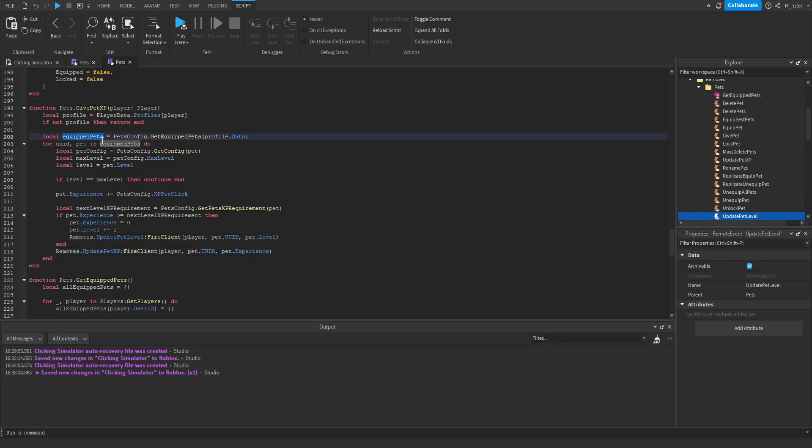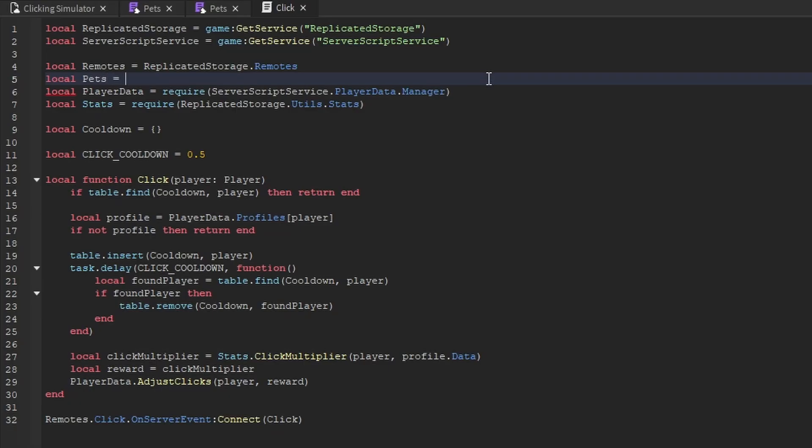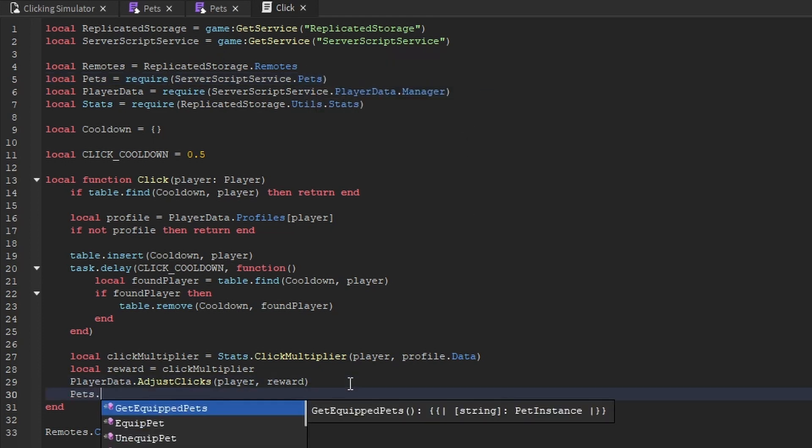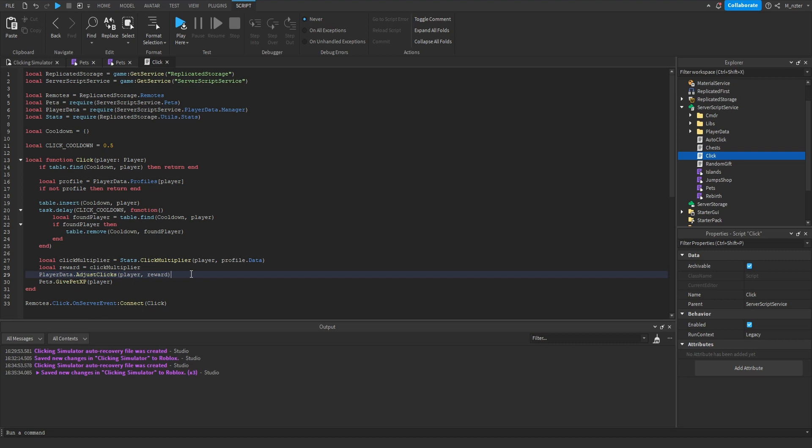So this function gets all the player's equipped pets, loops through them, skips any at max level, increases XP for the rest, checks if they can level up and if so resets XP to zero and increments the level, replicates the level change, then fires the XP update to the client every call. We then go into server script service, open the click script, create a variable called pets equal to require(ServerScriptService.pets), and towards the bottom right below where we adjust the player's clicks we call pets.give_pet_xp passing the player.